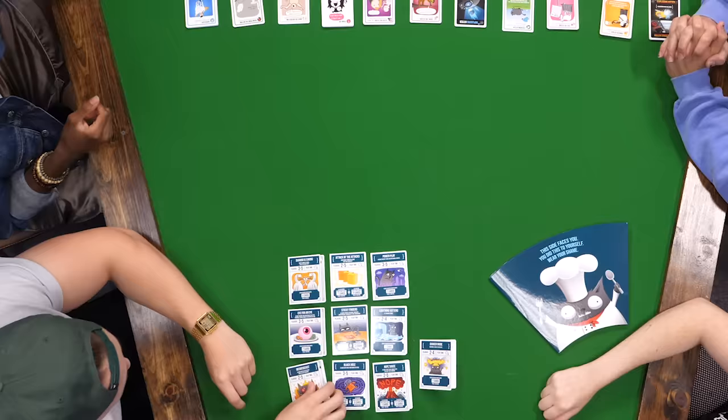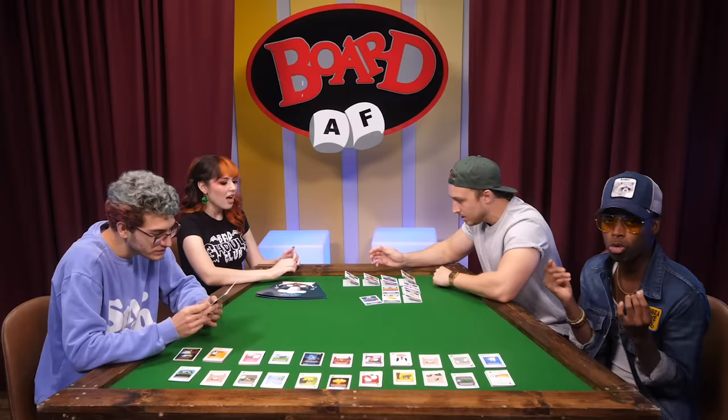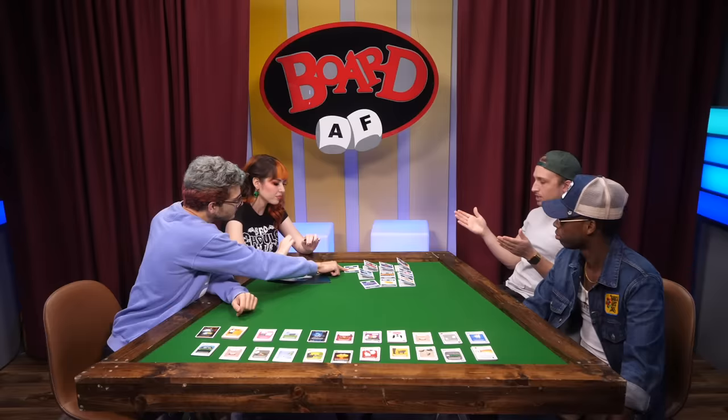Gotta pick our first recipe. Some of these are brutal. Like this one's the Meowsicist deck — basically impossible to survive. Got the Eye for an Eye, Sharing is Caring, Attack of the Attacks. Some are so interesting. Like Lightning Kittens — you start with one card and one defuse. It's like a two-minute long game. We're gonna do a bunch of them.